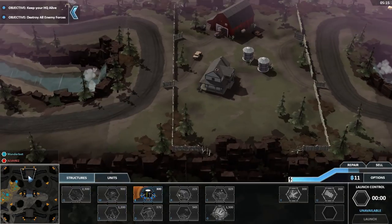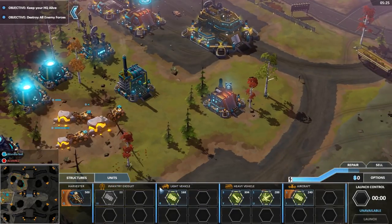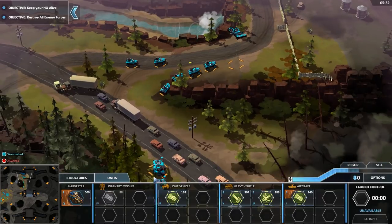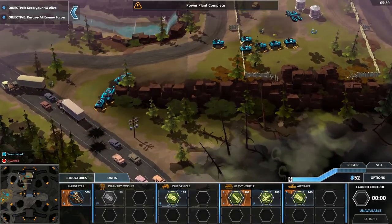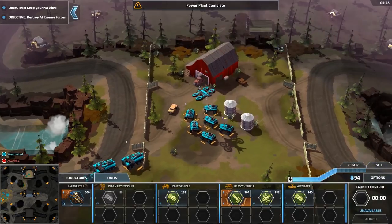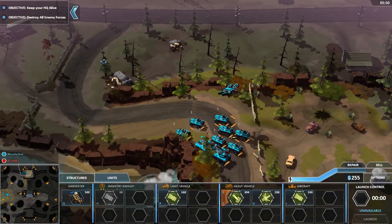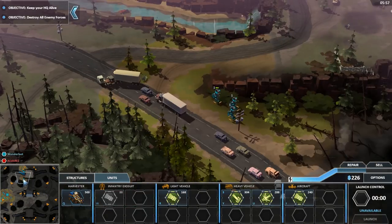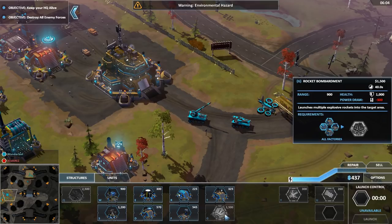It looks like I'm more or less just going to have to mass all of my units and raid him. Do we have outposts anywhere? That's the question. If I can capture an outpost, I will gladly do it. But I have yet to see anything that looks even remotely outpost-ish. I really like this visual style — the 8-Bit Army's style is kind of nice, but this feels a lot better. Maybe a bit on the fuzzy side, but I actually really appreciate that.